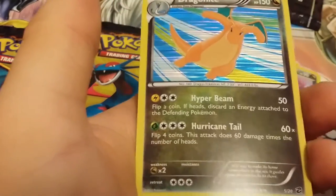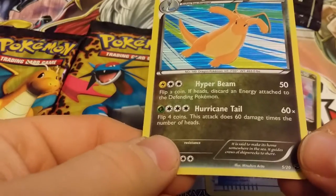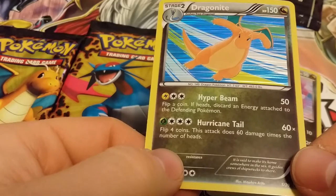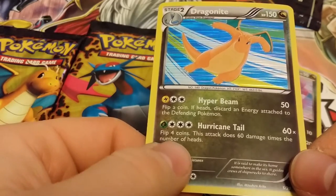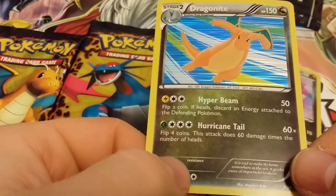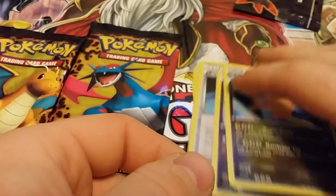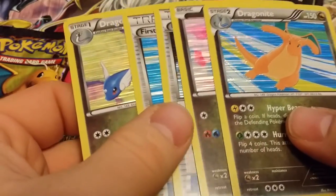And we got Dragonite — it looks really cool. Hyper Beam for 50, flip a coin, if heads discard an energy attached to the defending Pokemon. Hurricane Tail 60 times — flip four coins, this attack does 60 damage times the number of heads. That could be pretty good — I think it could do up to 240 damage. So it's a pretty cool little pack: got Bagon, some items, Dragonair and Dragonite.